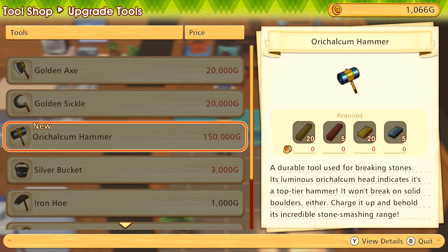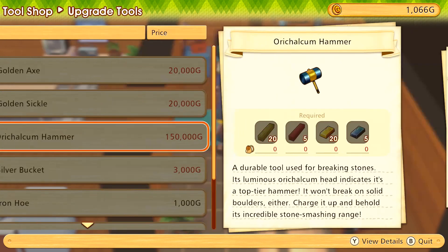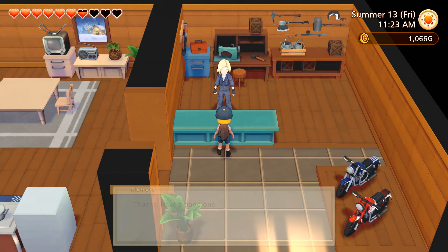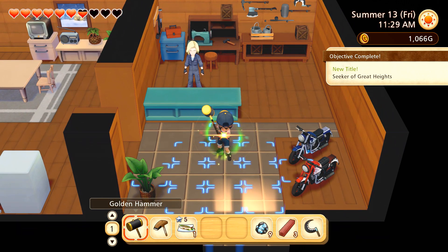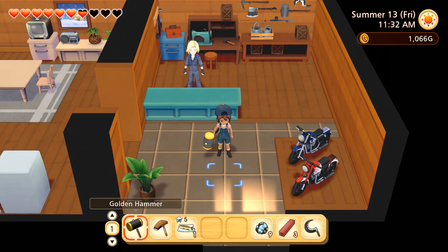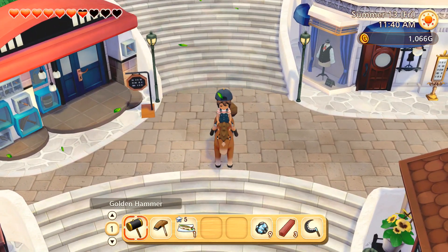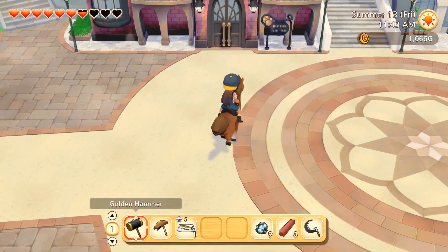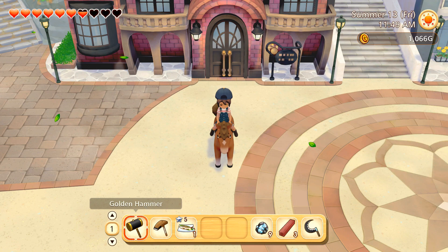We did it! Also, I have no idea what this top tier hammer is - what the heck is the orchak helium? I have no idea where we're even going to find it, but that's a problem for future Siri. You guys, we now have the golden hammer! We're going to be able to smash things in a huge range and give those little moles quite the bop on the head. Thank you so much for joining us - please leave a like for our fantastic new golden hammer, and if you'd like to join us on this and literally thousands more adventures, please consider subscribing. Stay curious, and I'll see you guys next time - bye bye!